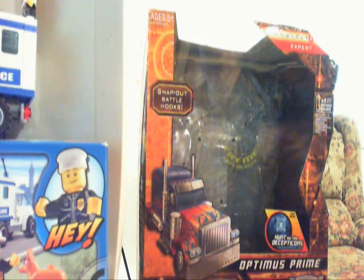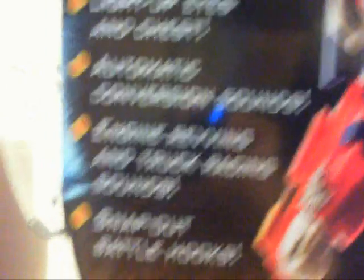So let's get on to it. Let's take a look at the box. It says Optimus Prime Hunt for the Decepticons Autobot Transformers. Commander mode head, which is without the faceplates, shifting internal gears, moving panels, snap-out battle hooks. Special features: electronic lights and sounds, Optimus Prime speaks, light-up chest, automatic conversion sounds, engine revving, and truck racing sounds, snap-out battle hooks. Then there's truck mode right there and a nice picture of him.